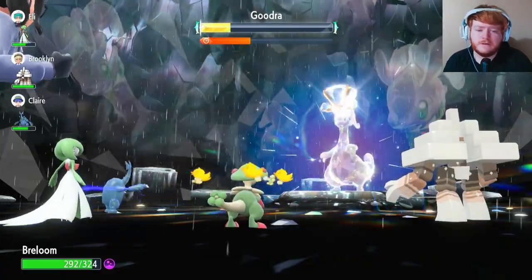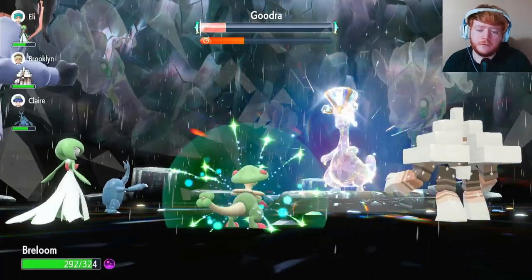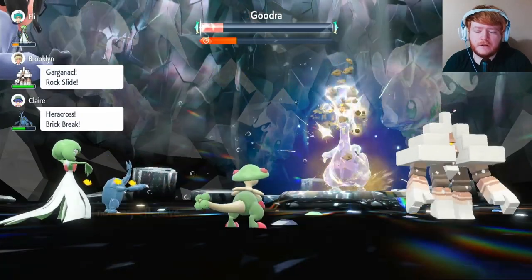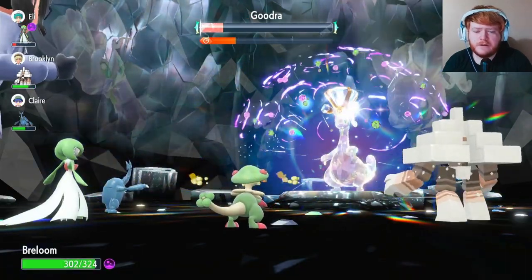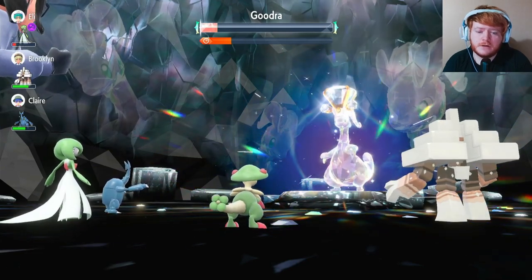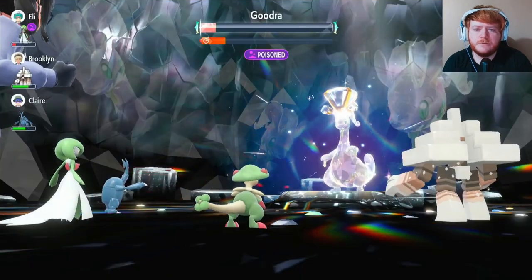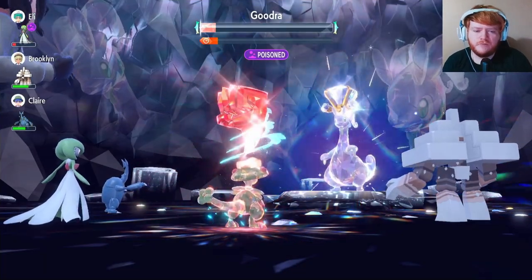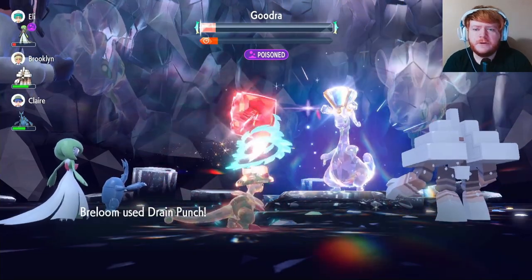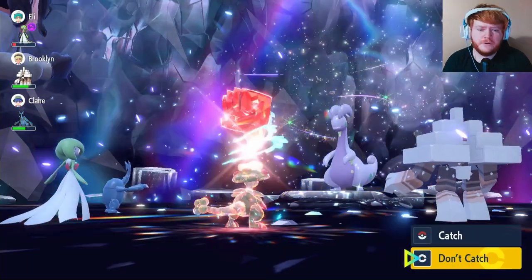Goodra is now faster than us and confuses us with Water Pulse. However we break through with Drain Punch and deal damage. It uses Water Pulse again but doesn't do too much because we're a grass type. We break through again and now we have our Terastallization. We're at the slowest we can be, but we Terastallize and use Drain Punch to finish off the Goodra. It can't be fun playing against Breloom - poor Goodra.